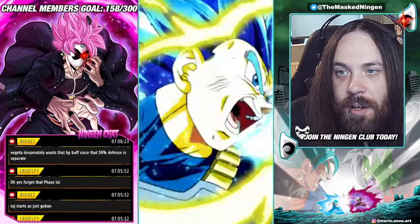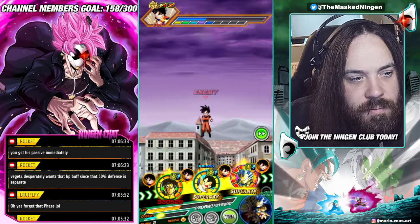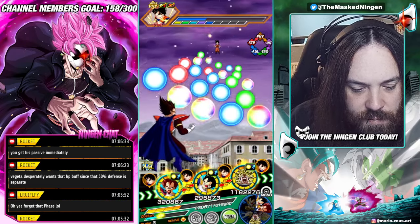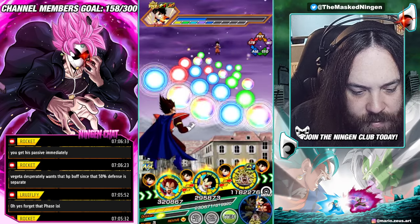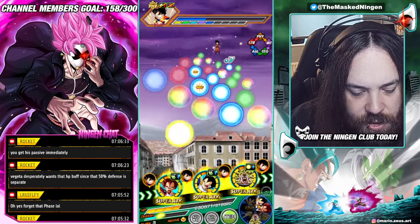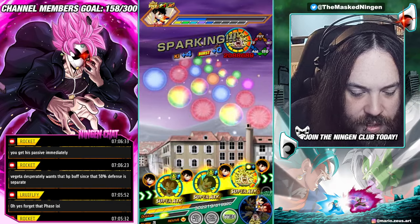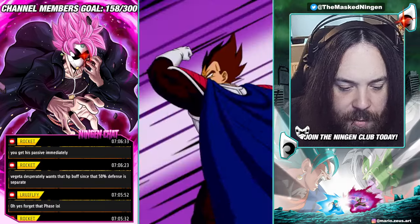We did take a bunch of damage — are we at 50% or less HP by the end of the turn? Because then he gets that buff. Yeah, he gets that buff now, and as long as I don't heal above 50%, Vegeta is going to have that buff as well. King Vegeta is not a slot one unit either so he'll take some damage, but he'll be fine. Both Vegetas now have their buff.